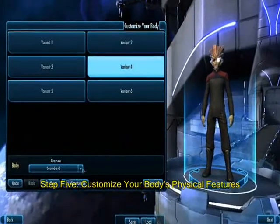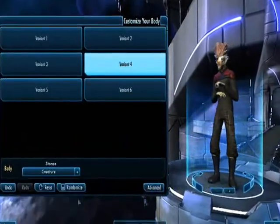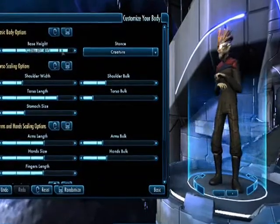Step 5 involves customizing your body. This goes all the way from choosing your muscle mass, to the size of your belly, and even the way your character stands.